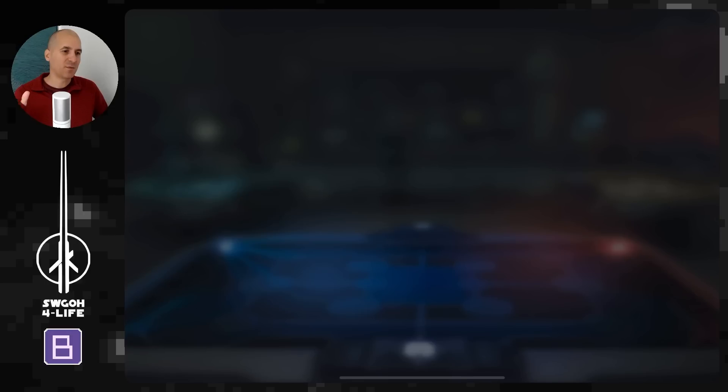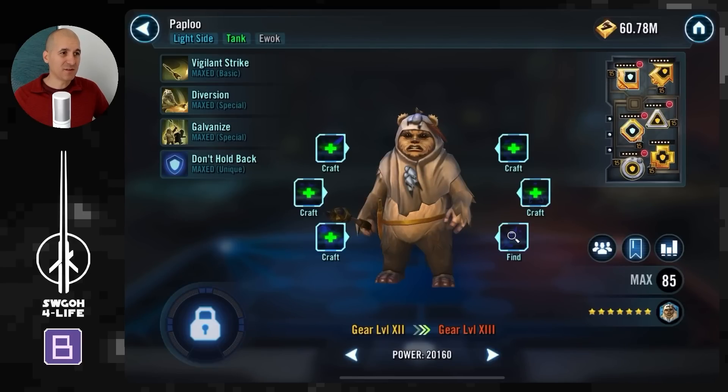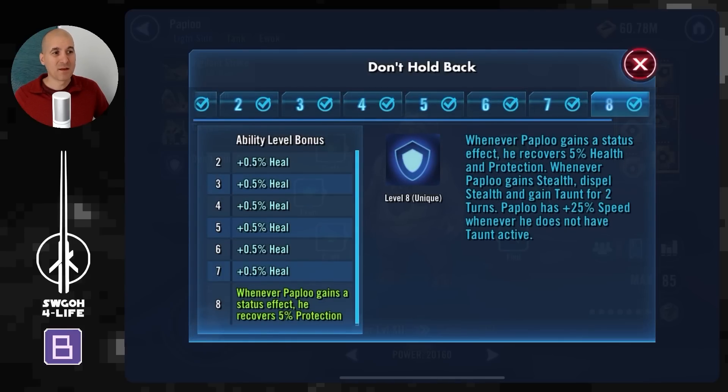The Ewok challenge is probably the most challenging one. I'm going with a Paploo lead — it can be any Ewok without a lead ability, because you don't really want to use Chief Chirpa's lead. With Chirpa you get bonus turn meter on basics, but you also get assists, which means more attacks. You want to reduce the amount of attacks as much as possible. In terms of modding, you want to mod everybody for defense and protection, because damage over time and thermal detonators deal damage based on health — so you want as low a health pool as possible and as much protection as you can.